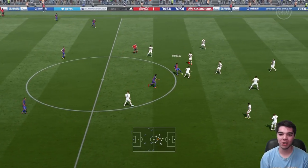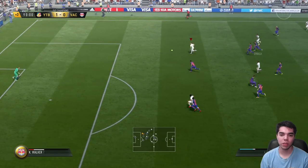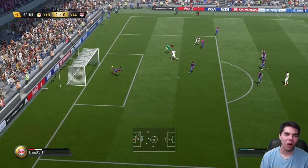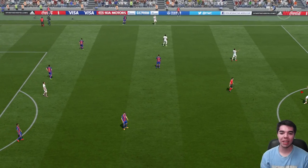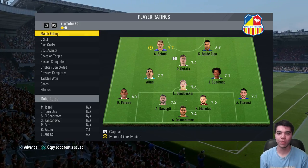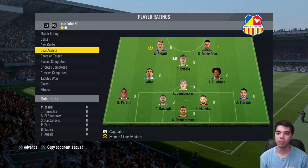I forgot to mention — he has like 99 heading accuracy and all the heading attributes. He's 5'11". Belotti hits the post from close range — could have been two, could have been four really. Full-time whistle, we get the 1-0 victory. It wasn't a great game but we got the win. Belotti — man of the match, 9.2 rating. He had the goal and Balde Diao got the assist.